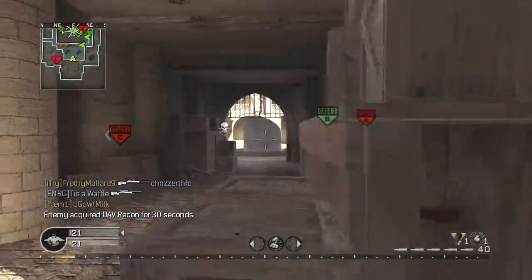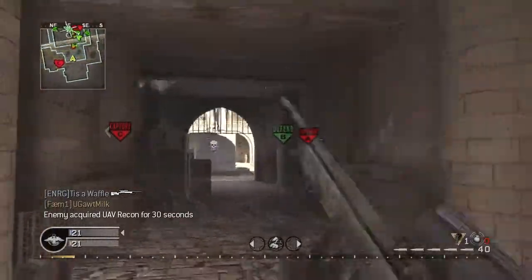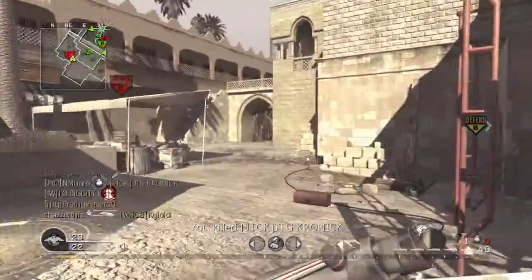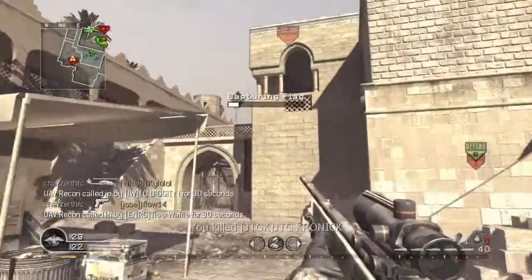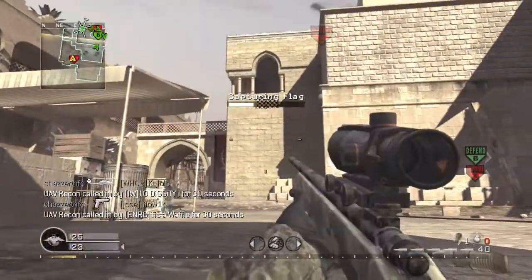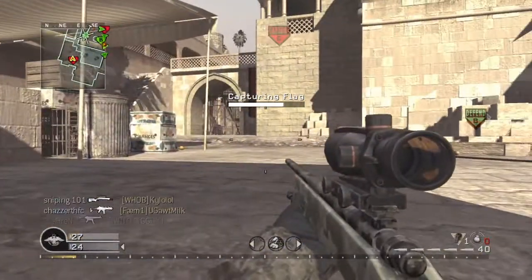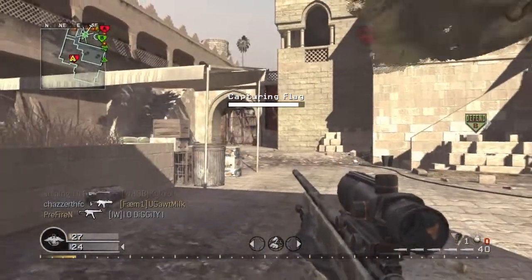I kind of aim near them and then let go of the left trigger to unscope, and it seems like it makes them get hit more. Plus, I aim a lot more by walking now, which is a lot more accurate for me because I'm left-handed and I can't aim with the right analog stick.